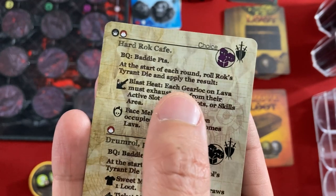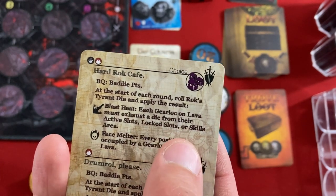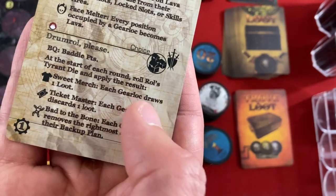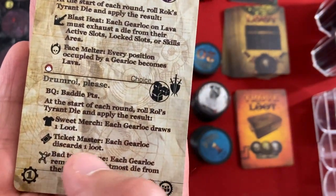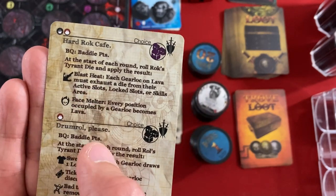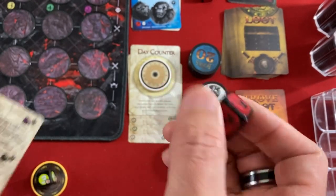This one is Hard Rock Cafe — a regular baddie queue. At the start of each round we roll Rock's tyrant die: blast heat means each gear lock on lava has to exhaust a die; face melter means every position occupied by a gear lock becomes lava — that one's definitely rough. It's about 50/50 on whether we get the rough effect. Actually only one third of the time they won't turn our spots into lava — we're going to have to be running our butts all over the place. Let me check the other encounter's distribution too. Giving us something: one out of six. Taking something from us: two out of six. Stealing our backup plan: three out of six. I'm still going to do Roll's encounter instead.